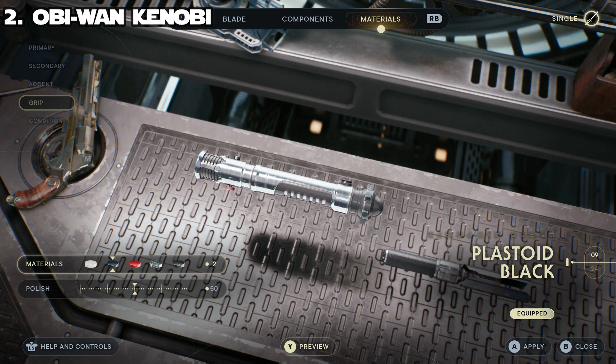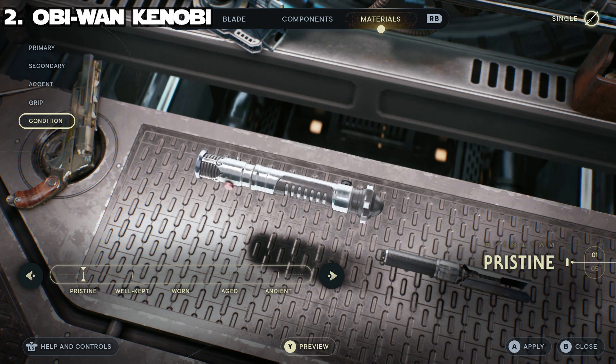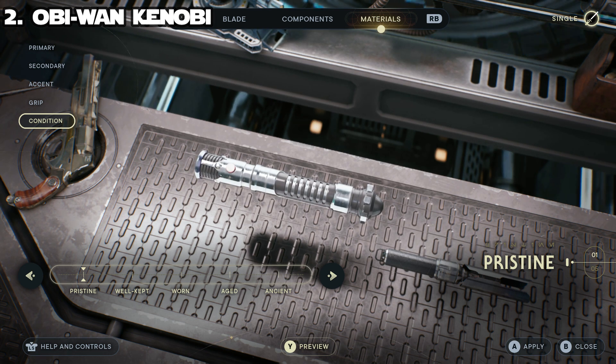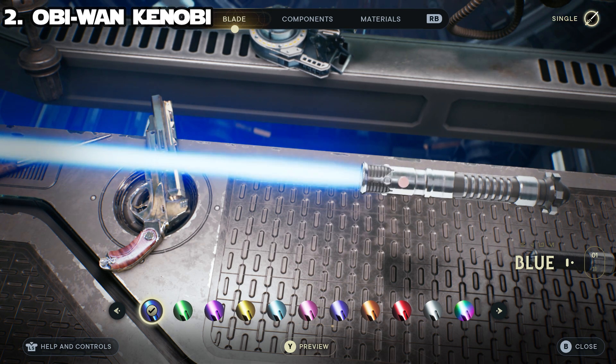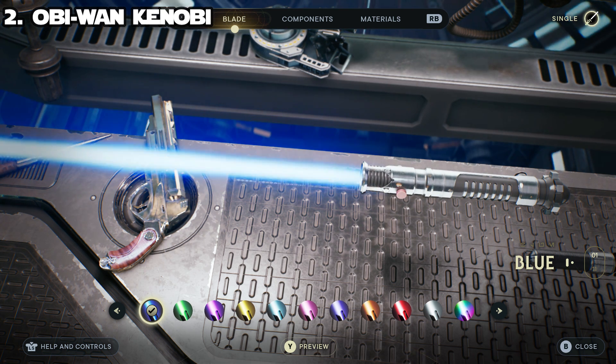For the grip, use imperial plastoid black with polish at 50. For the condition, set it to pristine — this is Obi-Wan Kenobi, he is obviously going to keep his lightsaber in tip-top condition as a dedicated Jedi knight. For the blade color, of course use blue — the prequel-era blue that was the color of his blade. That is exactly how you make Obi-Wan Kenobi's lightsaber in Star Wars Jedi Survivor.